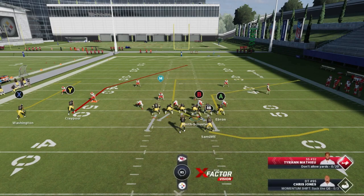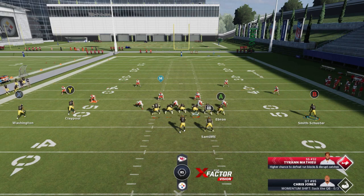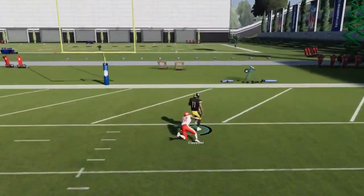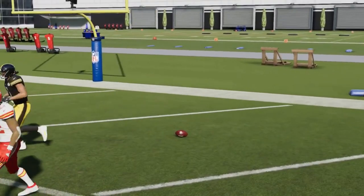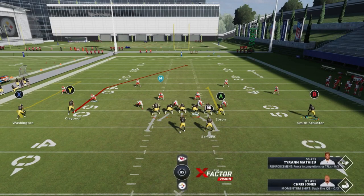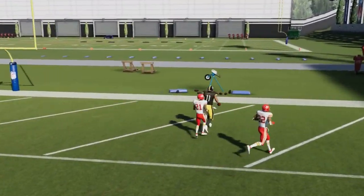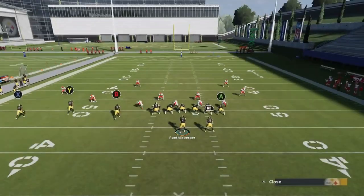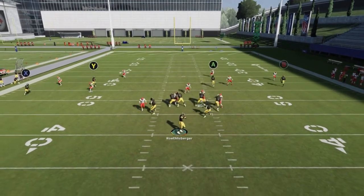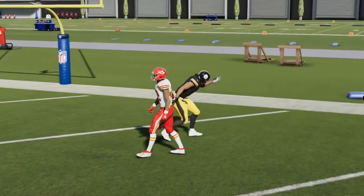This play is also very effective against Cover 4 Quarters, Cover 4 Match, and Cover 4 Palms. If you motion the B route across and put him on a comeback route, you basically turn those four quarters into man coverage. I like to put the A route on a comeback as well when targeting the Y route. You can see this guy just gets right over the top. Putting these guys on comebacks — or even smokes — causes the defenders to identify man coverage and drop. Chase Claypool at 92 speed is getting the job done, scoring these 50-yard touchdowns.